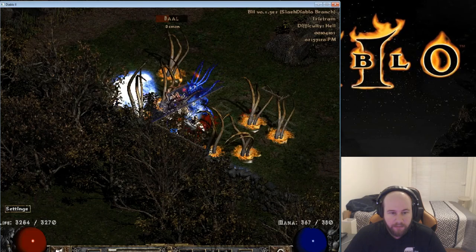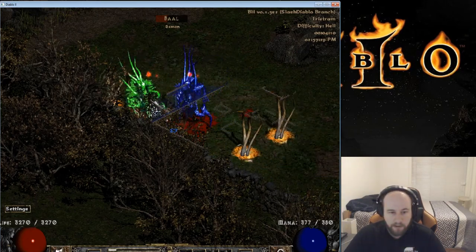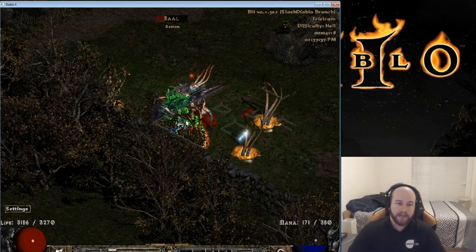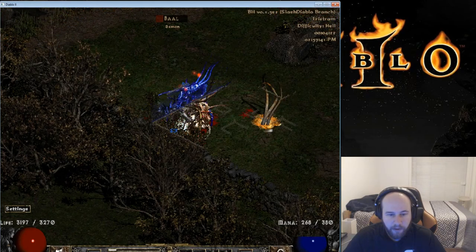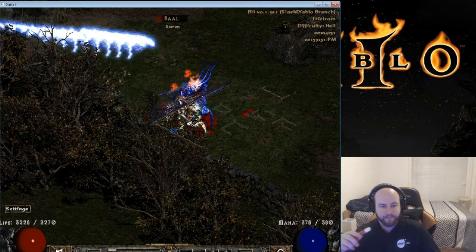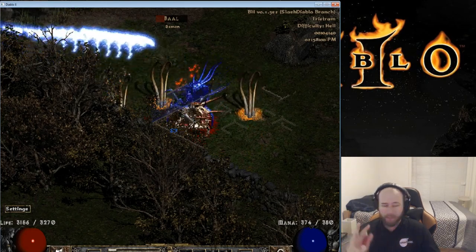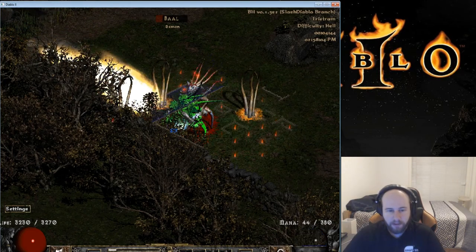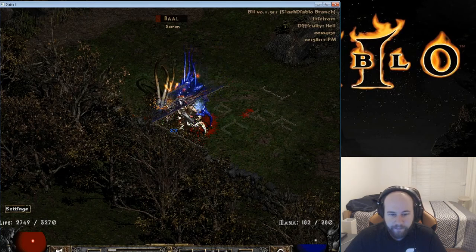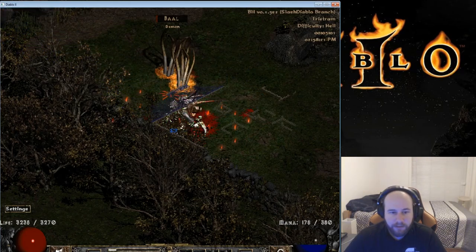We've got Baal and his clone fighting me right now. I'm not using a ton of rejuvenation potions right now because the lifesteal from the Dracul's Grasp is awesome. The only thing I'm really using potions for is mana — to make sure I don't run out of mana, because then I lose my Frenzy which means I lose my attacks and my attack rating, which is pretty important. We're just crushing Baal right now, and his clone too, because Frenzy hits multiple enemies. Baal actually has the highest defense so he does take the longest of the three.